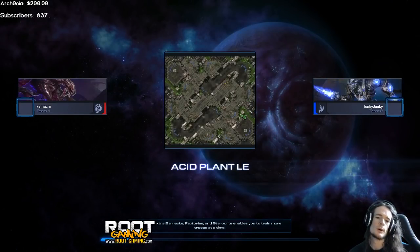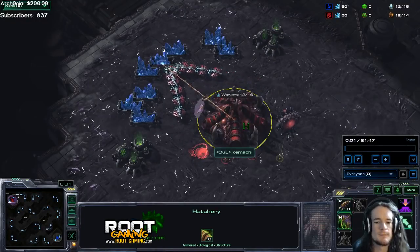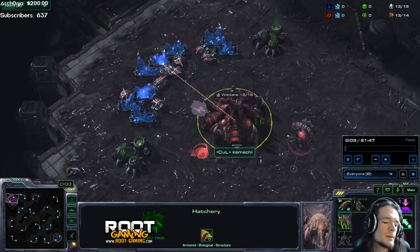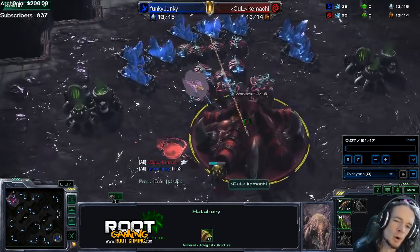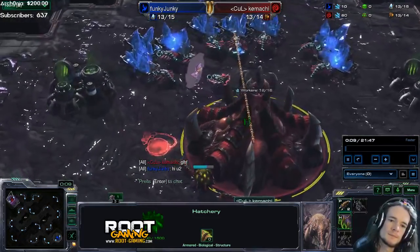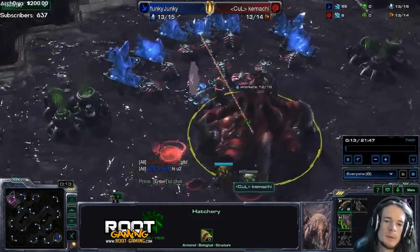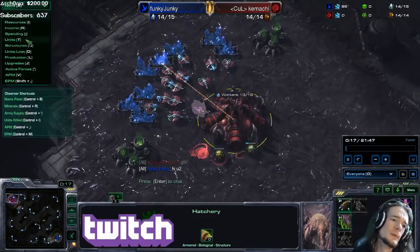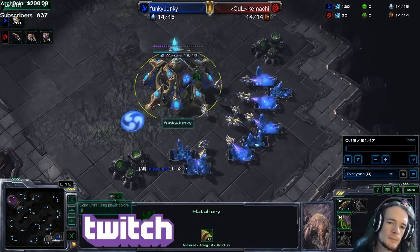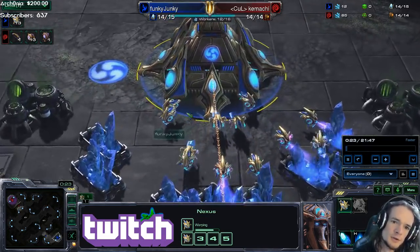Welcome, welcome, welcome. This is a viewer cast. In the top left-hand corner, in the red, representing Clan Kool, it is Camachi. That is an adorable zergling with a football — American football. In the bottom right-hand corner, in the blue, representing Ayer, it is Funky Junky.